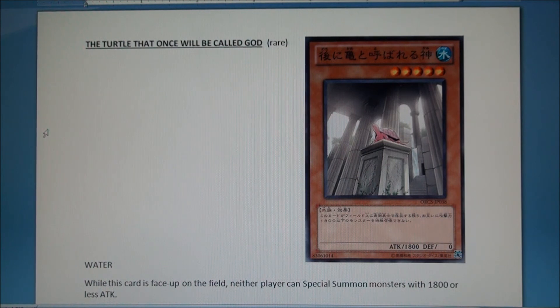The card a lot of people are talking about is the turtle — five-star, unfortunately, because if it was any lower it'd be way too good. While this card is face-up on the field, neither player can special summon monsters with 1800 ATK or less — which is pretty much everything. It's a water monster and it might actually see some play.